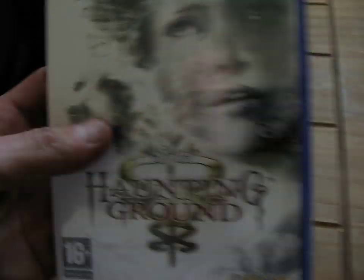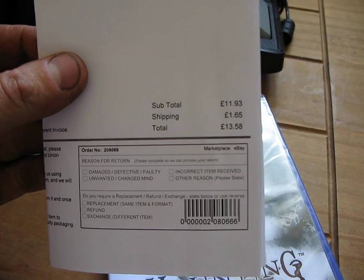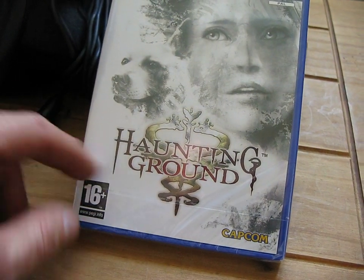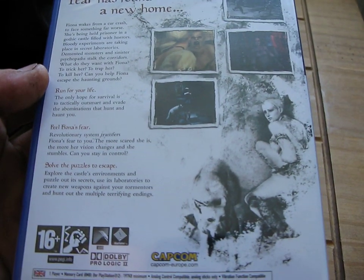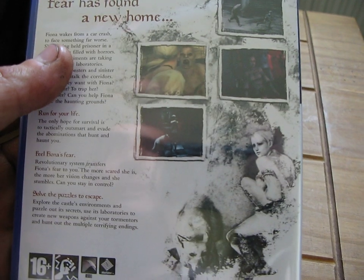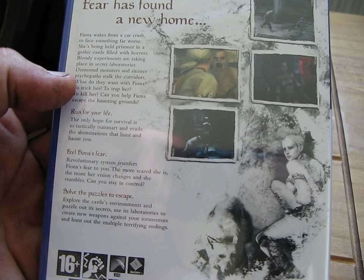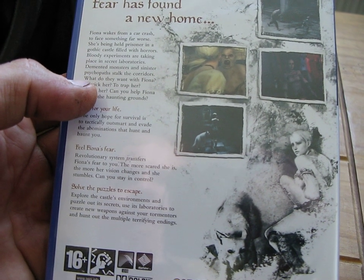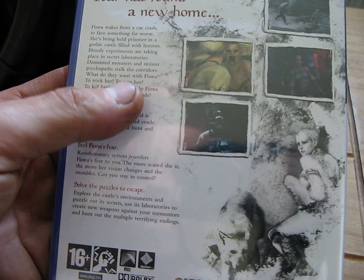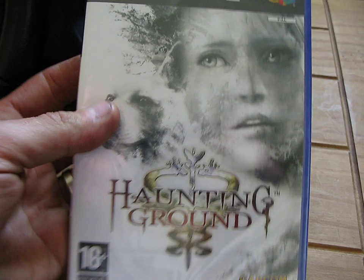Our next one is Haunting Ground for the Sony PlayStation 2. This is brand new and sealed off eBay and came to £13.58. I got this because I was watching some YouTube videos on top 20 scariest games ever and this came up and it looked really good. It's a one-player game released in 2005 by Capcom. You're basically Fiona, who wakes up from a car crash to face something far worse — she's being held prisoner in a gothic castle filled with horrors, bloody experiments in secret laboratories, demented monsters and sinister psychopaths stalking the corridors. Looking forward to playing this one.